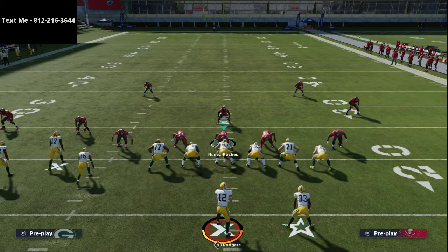The bunch tight end offense just got a lot better. If you want to pick it up as soon as it's released, text me — my number is 812-216-3644. We should be releasing this ebook tonight on stream at 10 o'clock PM Eastern, right here on my YouTube channel. Thanks for watching — if you have any questions you can always text me, and I have other schemes available in my text message membership too.